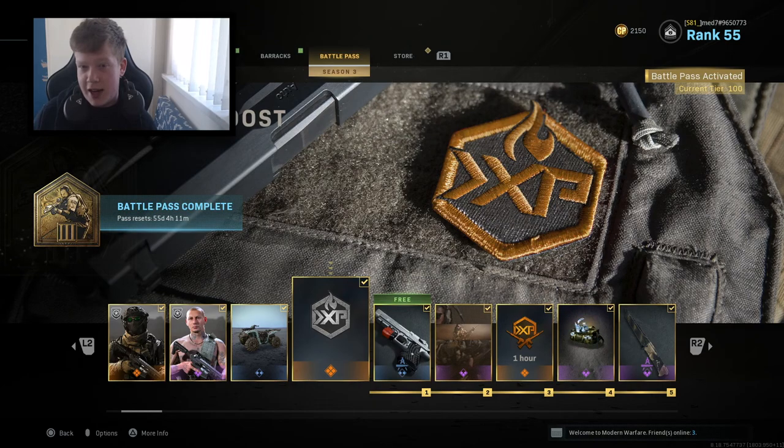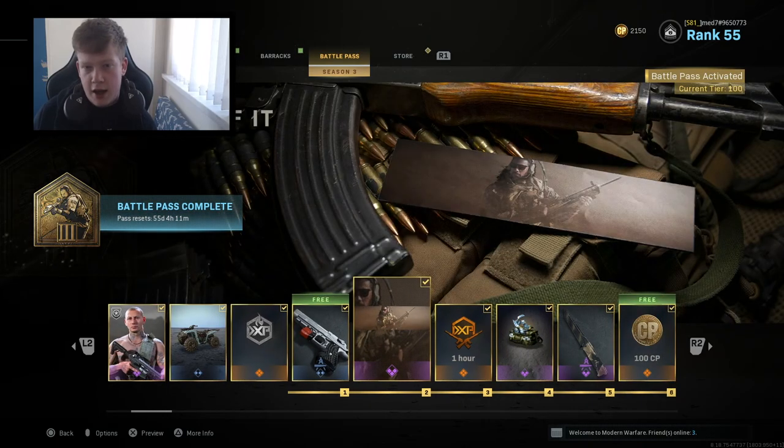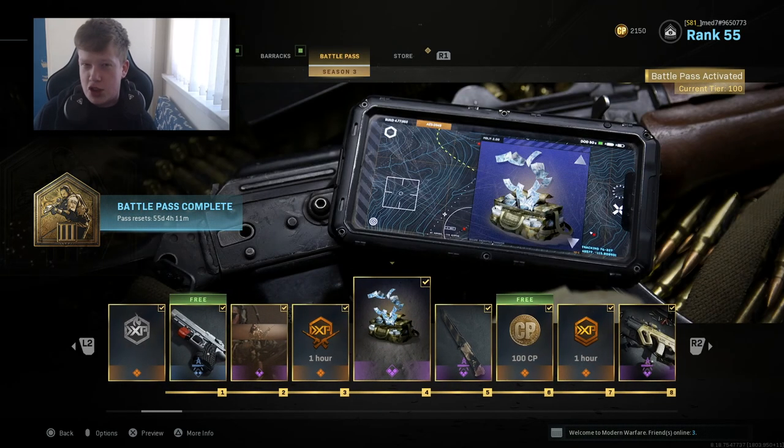We have a Season 3 XP boost, which is new - I don't exactly know what that is, whether it's battle pass XP or just XP in general. We've got the Cirrus Tez Deagle variant, the 'In the Thick of It' calling card which looks pretty decent. One hour of double weapon XP - I've got so many double weapon XP tokens stacked up because I've got Damascus so I don't need them. We've got the Cash Stack emblem that looks pretty decent.